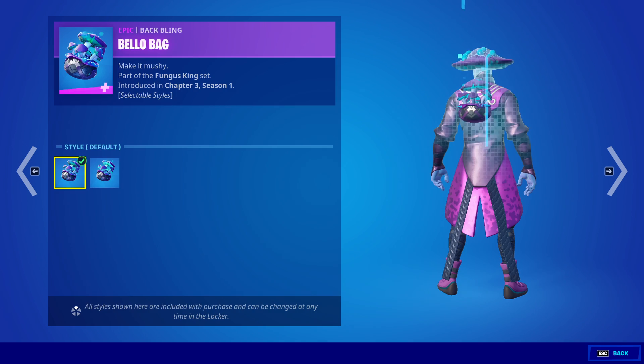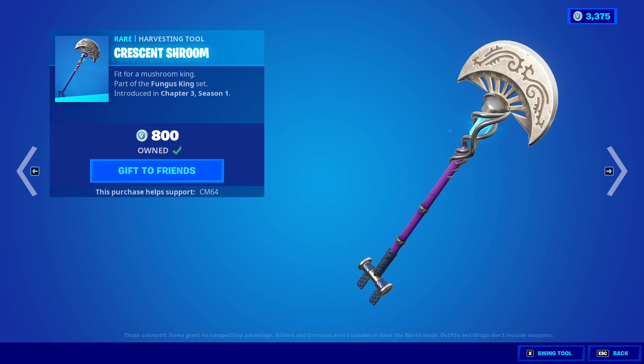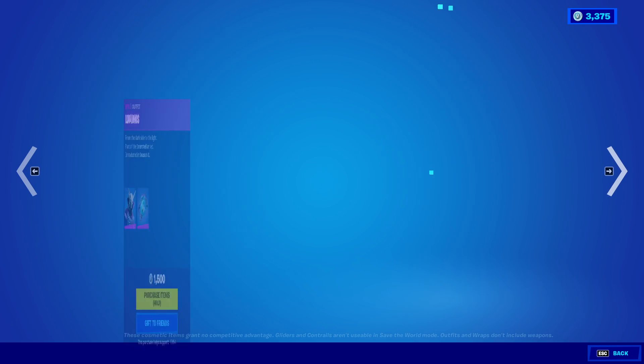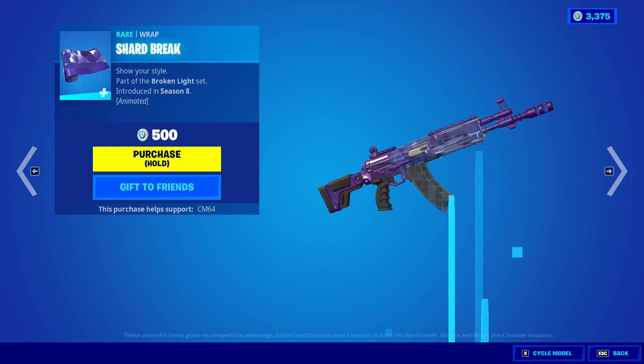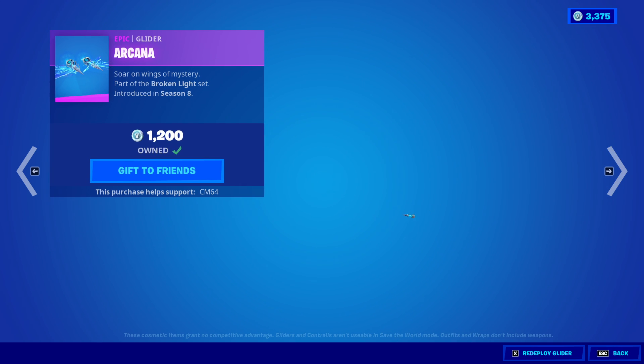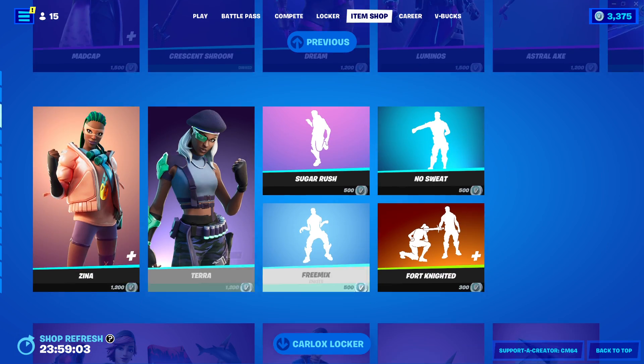Madcap is back with the bat backbling. We have the crescent moon shroom, we have the Dream skin, the backbling shattered wing, we have the luminous skin, the backbling luter light, we have the astral axe, we have the shard break, and then we have the arcane glider as well — probably one of the best gliders in the game.